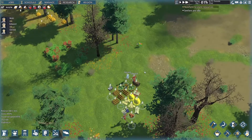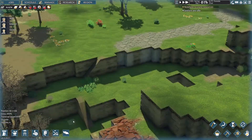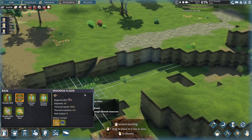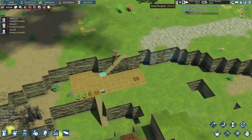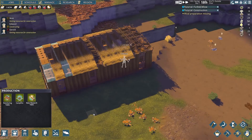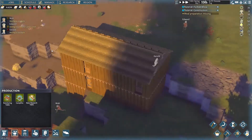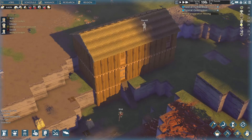First thing is to check the map and look for a good area. My idea is to take advantage of the natural landscape here to build a multi-story structure — that should save us some building materials. The lower floor is our storage, the upper floor is where people sleep and do research. It sort of looks like it's carved out of the hill.